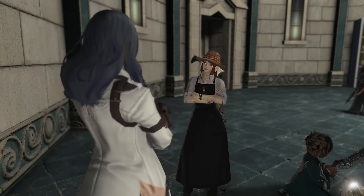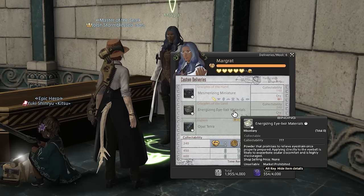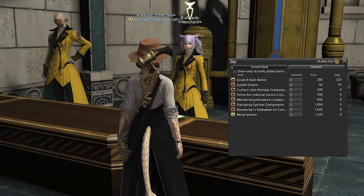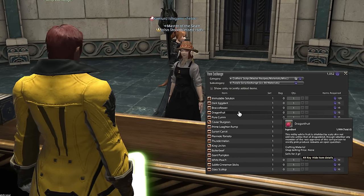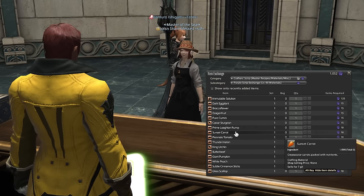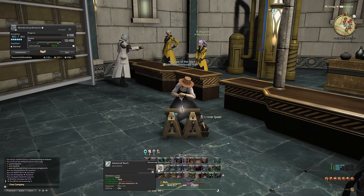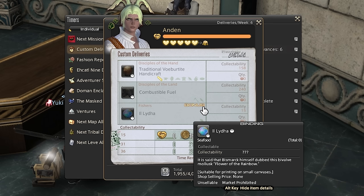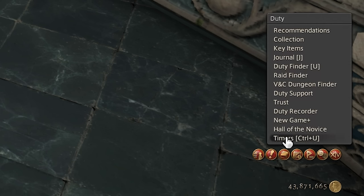Next up, Custom Deliveries. Even if you have your crafters and gatherers maxed out, these are a great source of scripts. You can turn in various crafted or gathered collectibles once per week in return for white and purple scripts. The materials needed, if you do it as a crafter, are purchased from vendors nearby, making this a very easy and quick activity to complete. The scripts can be used to buy materials at the script exchange. Right now the market isn't really there since we're at the end of the expansion, but during new content patches you can make hundreds of thousands of gil just from your weekly custom delivery. For maximum scripts, look for clients offering a bonus on a collectible of a certain type — you can find the client list in the timers page under the duty category.